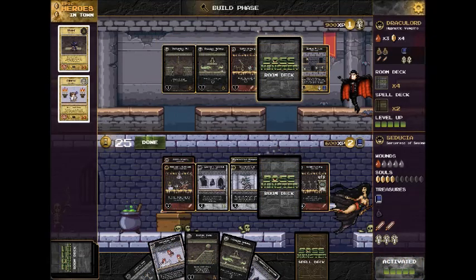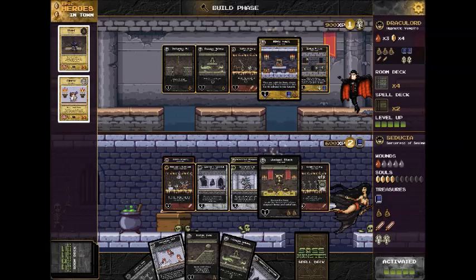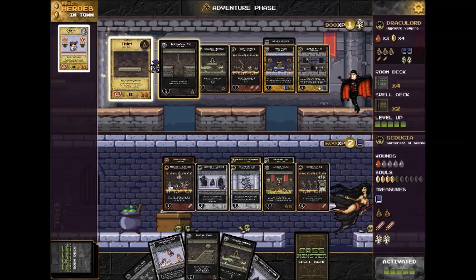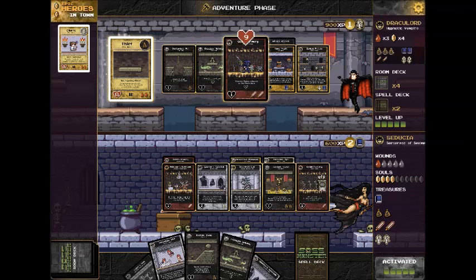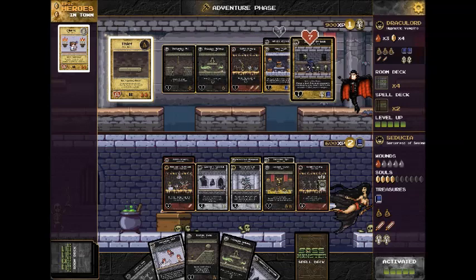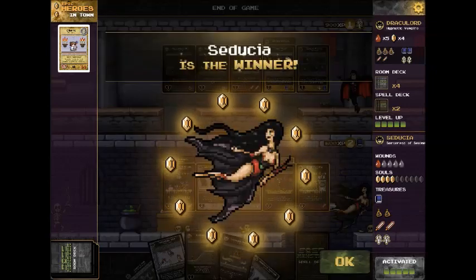I've jumped forward a couple of turns here so you can see what things look like toward the end of the game. Right now my opponent has three wounds — it'll only take five to take down Draculord. So this could be the turn, depending on how things work out. We're about to build our rooms, and I have revealed a Jackpot Stash. I was hoping to grab that thief from him, but it looks like I won't, and that means the thief is going to get through. And at the end of this turn, Seducia is the winner.